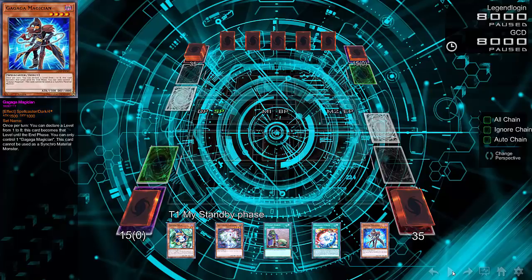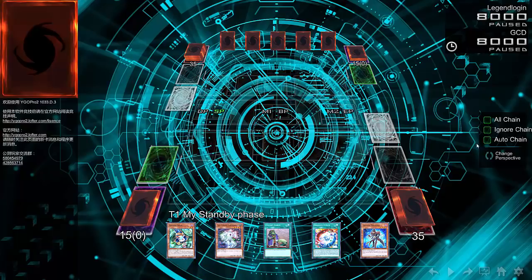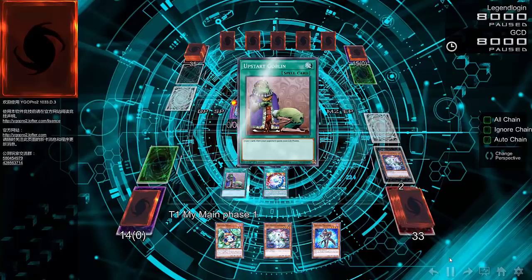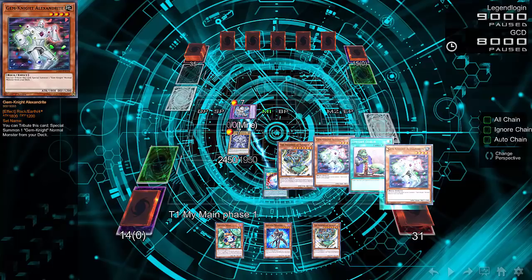It's really nice to see some underappreciated archetypes. This deck is super off the wall — it has not just the Gagaga monsters but also a lot of Gem Knights. He activates Brilliant Fusion and, instead of going for Gem Knight Seraphinite like you'd expect, he goes for Prismora — because it's a level seven monster, and there are a lot of level sevens in this deck. He then activates Upstart Goblin.